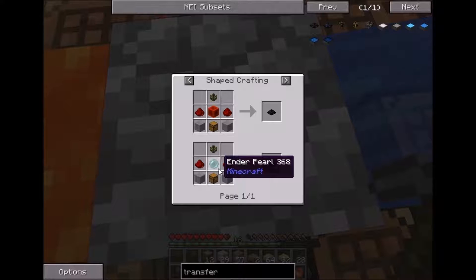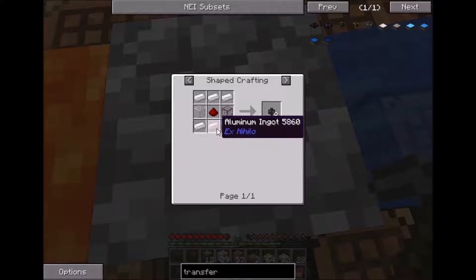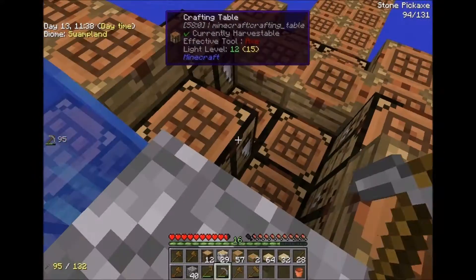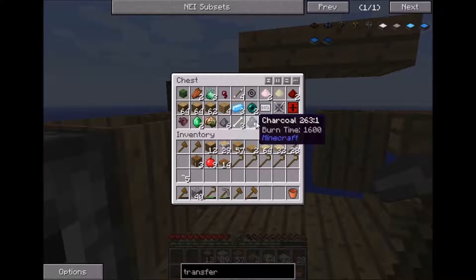We have an enderpill so we can do that. We need two redstone. Transfer nodes pull items from the connected inventory and search through transfer pipes placed into them, searching as much as possible into each inventory until they hit a dead end or the internal buffer is empty. We need transfer pipes which require aluminium ingots — that's the only way to make them. We've got enough redstone and an enderpill, so we just need aluminium.